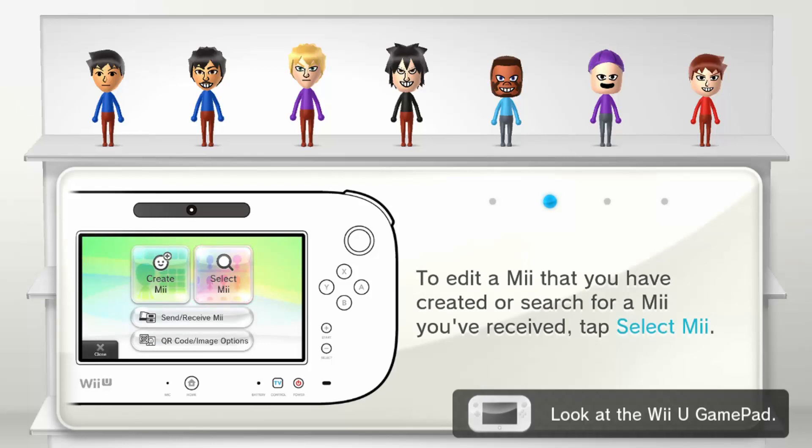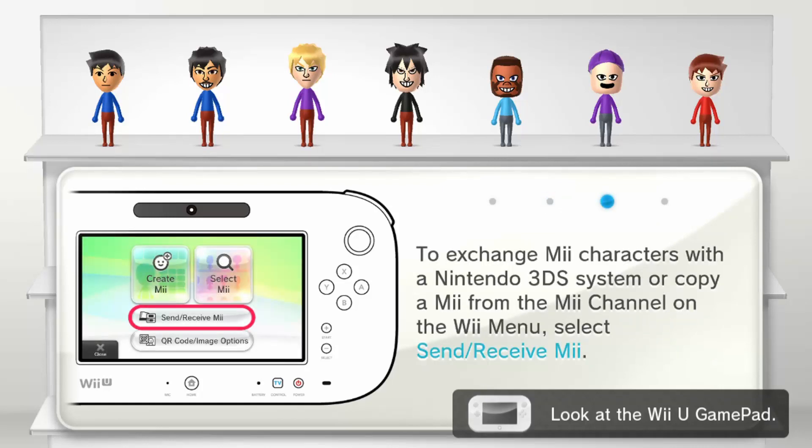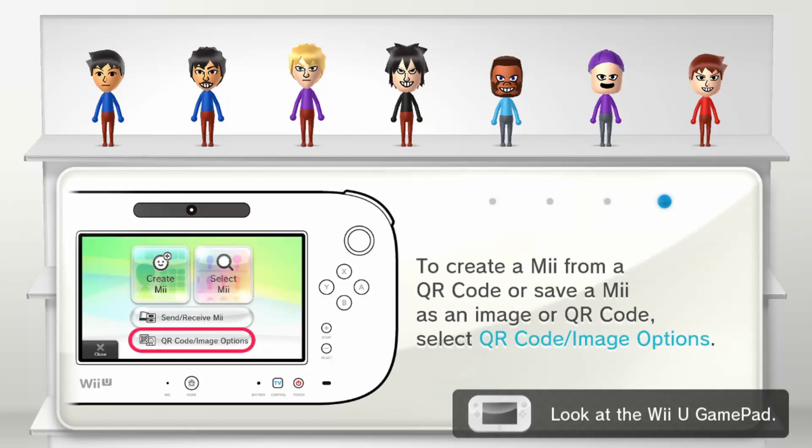Now, here's the thing. This is not Rosalina and Luma — it's just Rosalina. I bet the one subscriber that keeps requesting me to make Luma: I will not make Luma, because Luma is a little weird. He just only has two eyes, and that's it. That would be like an under-three-minute Meme Maker video.